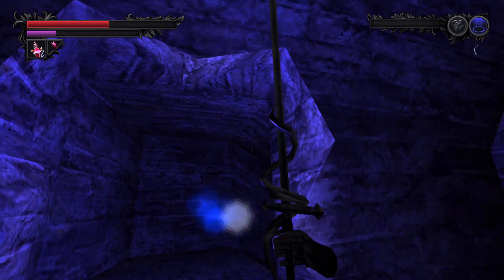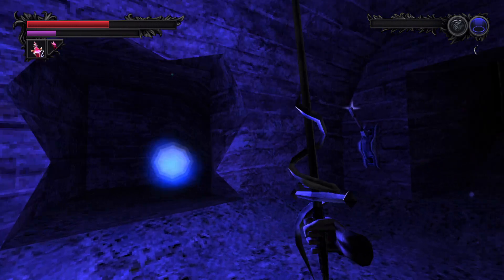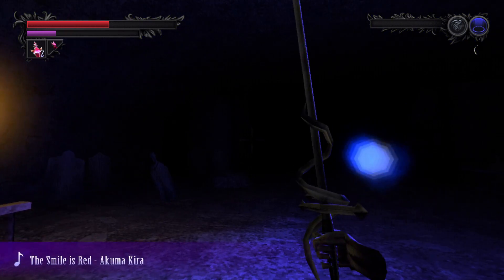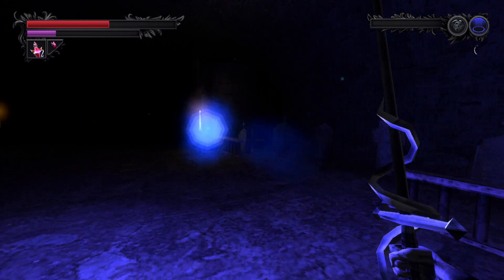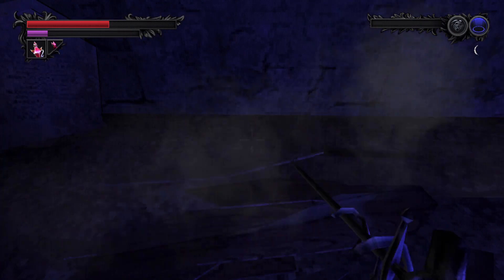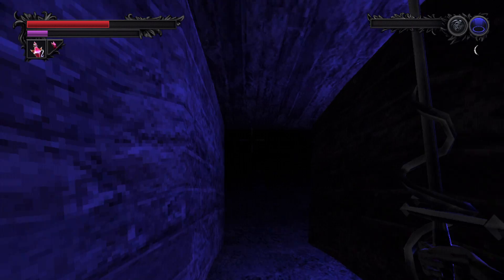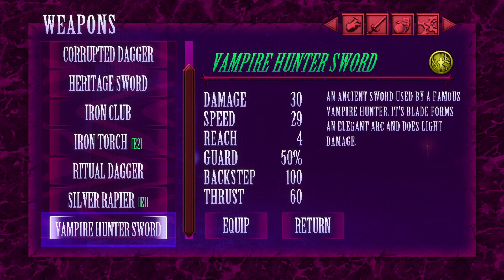Wandering around the catacombs, I did find some place — some sort of exit, I guess. I'm not going to look this gift horse in the mouth. Vampire hunter sword? Okay, now we're talking. Is there... I have no idea where I am right now. I just spent like five minutes walking around in the... a jail, I guess. Which — God knows with the Silent Hill music currently happening right now is not really making me feel too confident. Vampire sword: used by a famous... blade forms an elegant arc and does light damage. Fantastic. Let's take that.